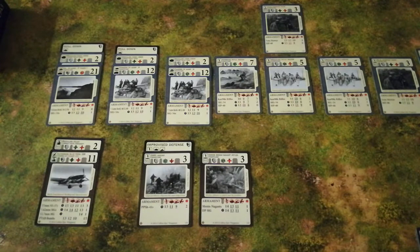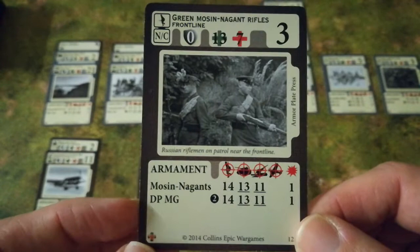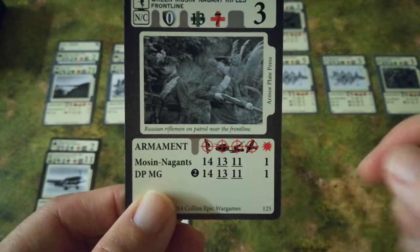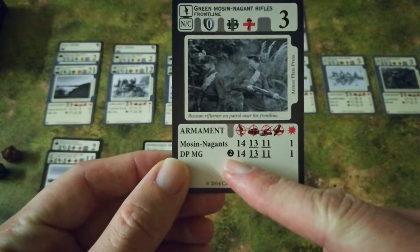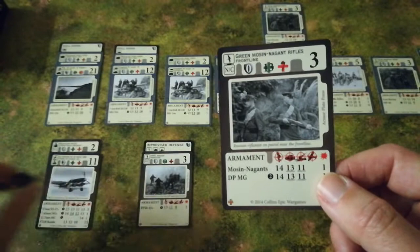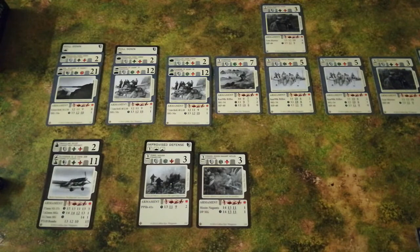The Russians had the initiative, so they go first, opening with the units most likely to be lost first. The green riflemen target the veteran rifle squad. They can only target the one unit and can use two weapons. They open fire with their rifles, needing 14 to hit — they get a 7, not good enough. They follow up with their DP machine guns, getting two rolls, needing 14. They roll 12, then 13 — painfully close but no cigar. They blaze away at the German rifle squad but sadly to no effect.